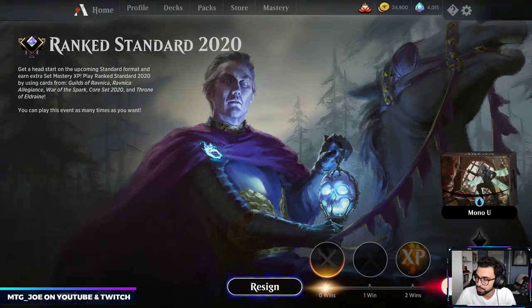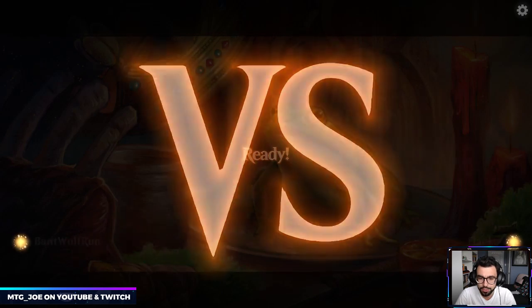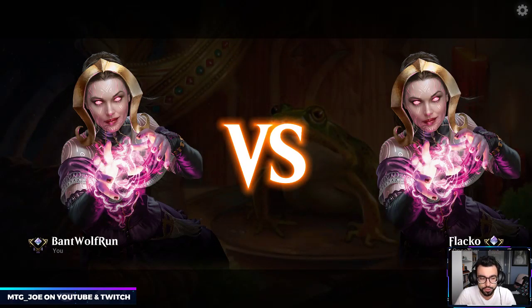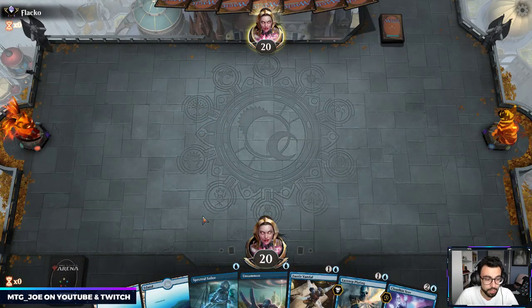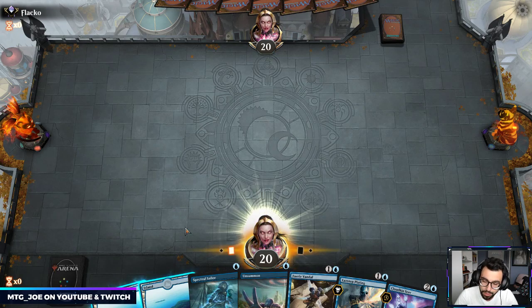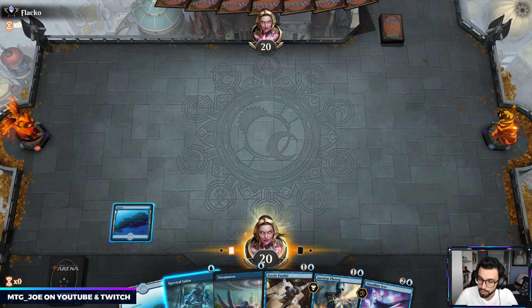The deck list will be up on Aether Hub. To find the Throne of Eldraine cards, you have to switch your deck style to Standard 2020 — it's the only way they'll show up. I want to present budget options as we do a lot on the channel. Now that more cards are being spoiled, we can get back to that. This turn we're just going to pass with mana up — we can flash in the Sailor and go from there.